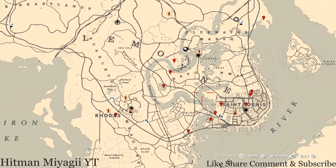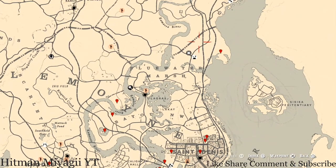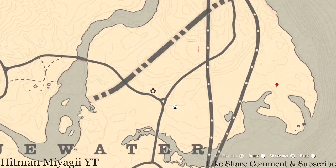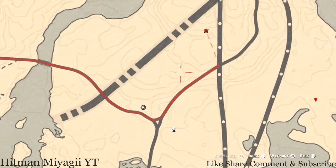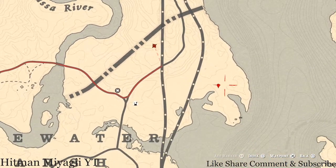Let's get to the things we will find across the Lemoyne area of the map. Starting with one I did not mark, which is right above Madame Nazar's location — it is an antique alcohol bottle. When you come over here, look behind the broken-down wagon in this area. This antique alcohol bottle is a Grand Corazon bottle.